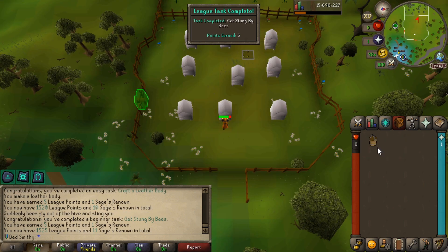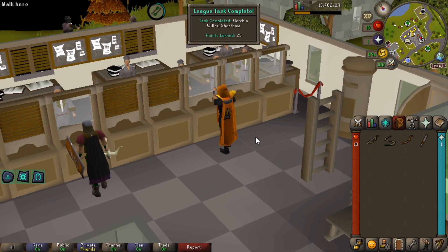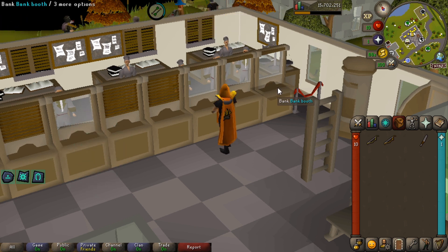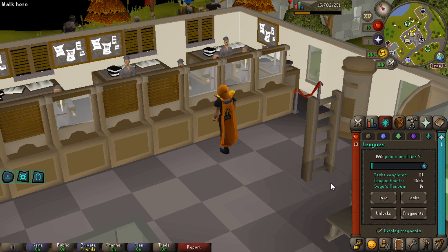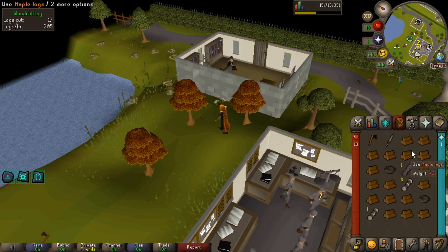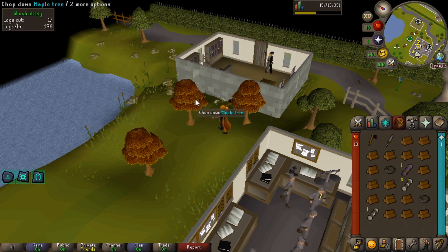There's another task — get stung by bees. Used a bucket on the beehive. We're going to pick some flax now and string those bows in the bank. Stringing the willow bow should be 25 points, and the oak shortbow another five. That's 30 more points and two more tasks down — we're up to 14 sage renown. I think we'll save our points for now.